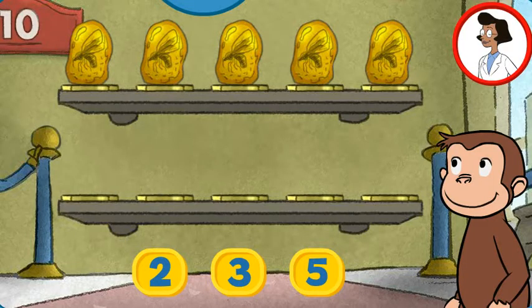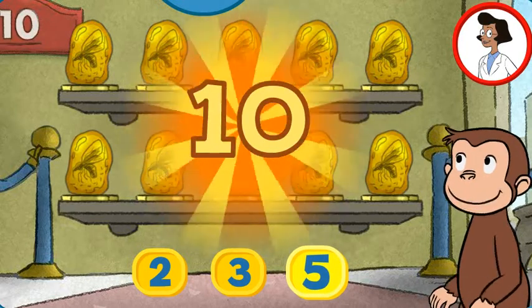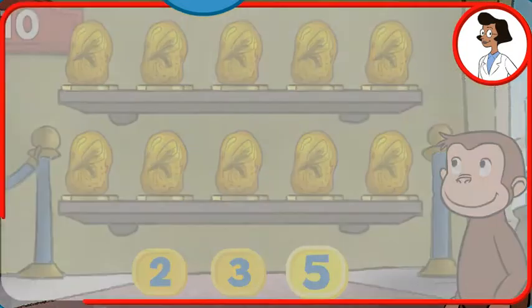Here we have five things. How many more do we need so that we have 10 all together? Five. That's it, the exhibit now has all 10 things. Good job!